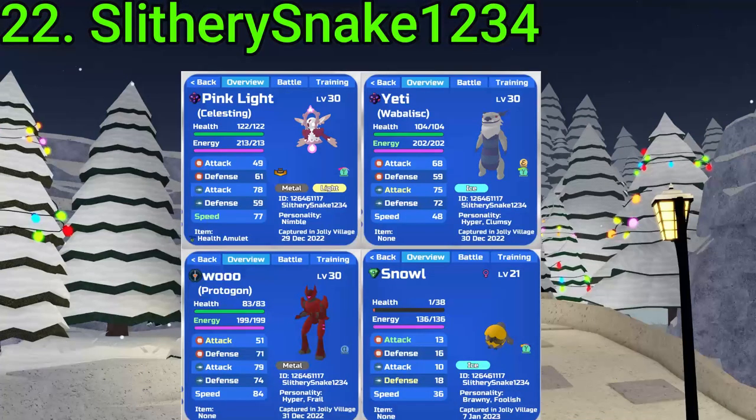22 goes to Slithery Snake. They've gotten two Gamma Roamers, an Alpha Proto, a Gamma Snail, a Gamma Celesting Nimble, and a Gamma Waba. Very nice RNG.